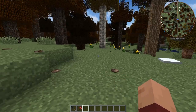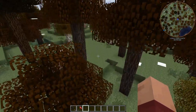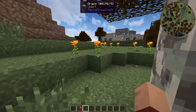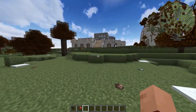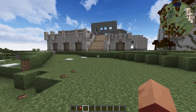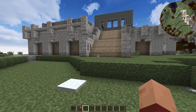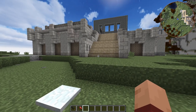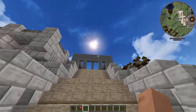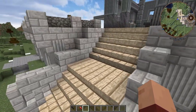Keep in mind none of these blocks that I've placed down are final. This is a creative test world. I don't know if it's going to be in this orientation, or if any of this is going to be what we actually do for the museum — but this is what I've been messing around with. I've spent maybe a couple of hours just placing blocks, breaking blocks, moving things, doing all sorts of things. There are a lot of things in here that I'm not happy with. I do like how high we're going up — I'm a fan of this.